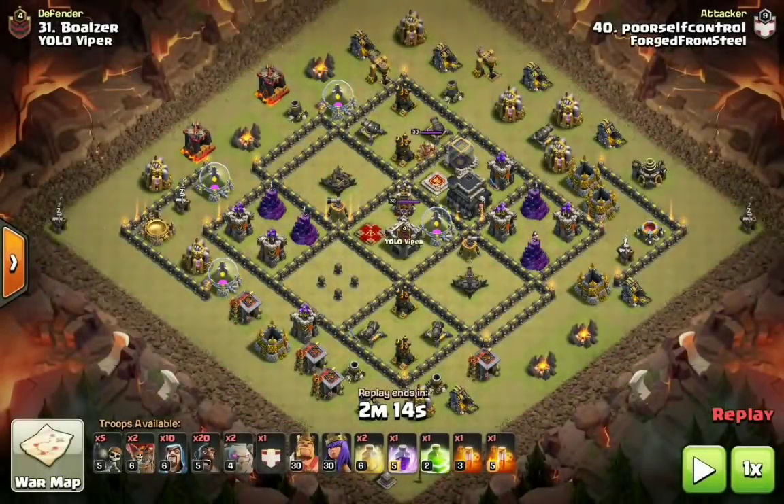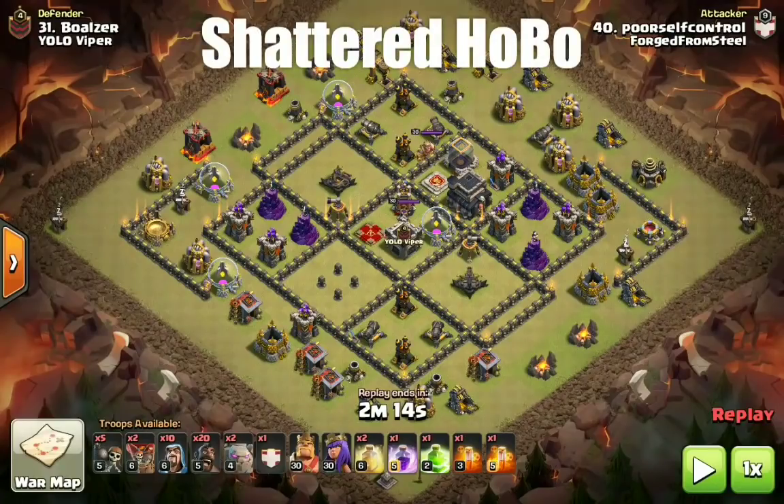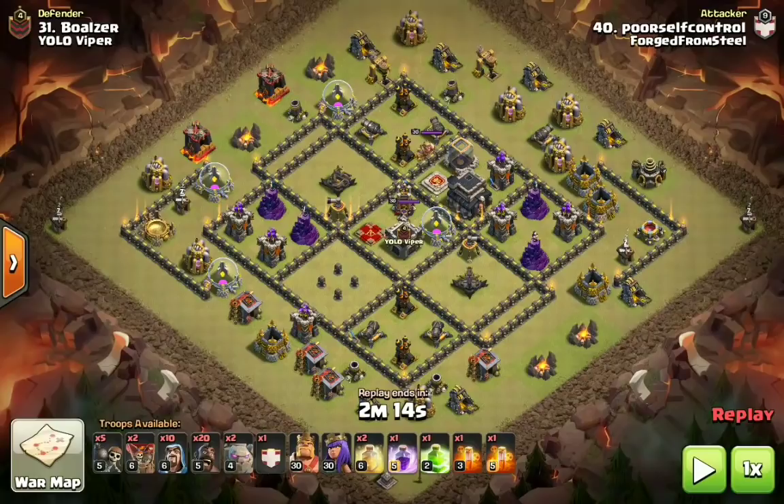The first attack we're going to be taking a dive into as one of the three Town Hall 9 attacks you need to know in the current meta right now is the Shattered Hobo. For a while we were seeing a lot of Stone Hobo attacks, but we have slightly seen a shift to a Shattered approach using two Golems, and that way you can bring that many more Hogs.